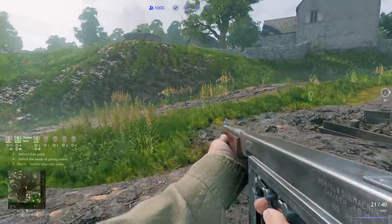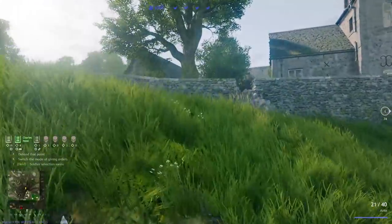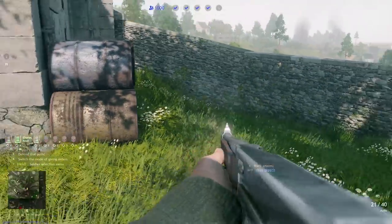For this last objective, I just want to mention quickly — I haven't been talking about rally points much because they're pretty standard on this map, other than that first one I showed you. Just build them within 35 meters of the objective and you'll be good. A rally point here or here are going to be good options.